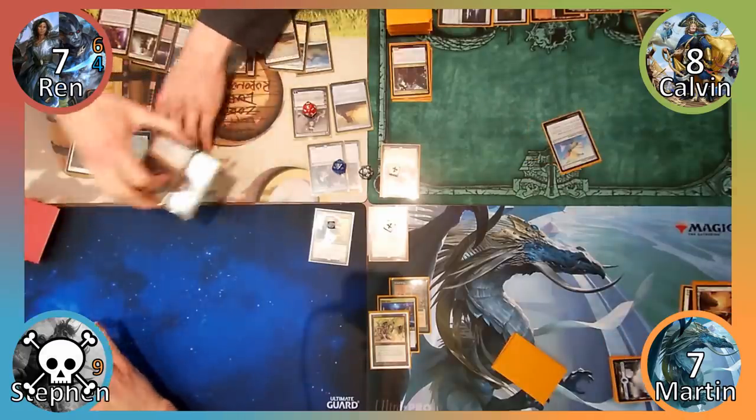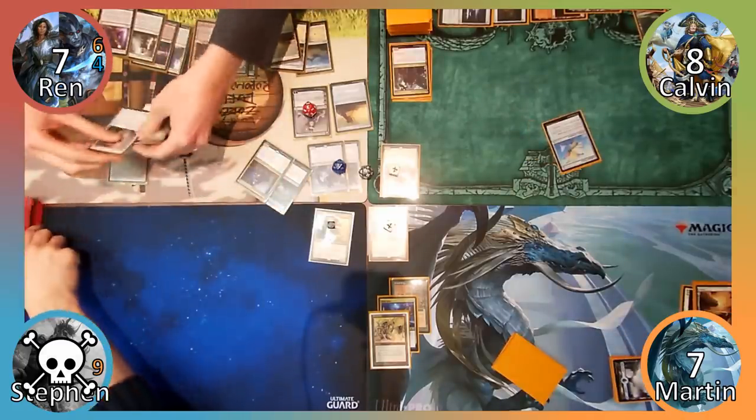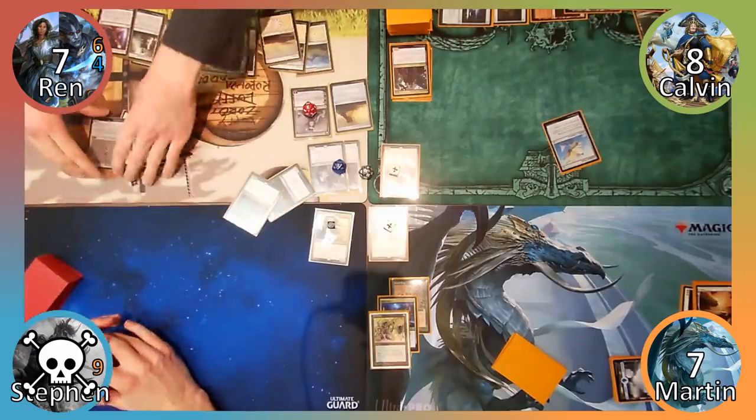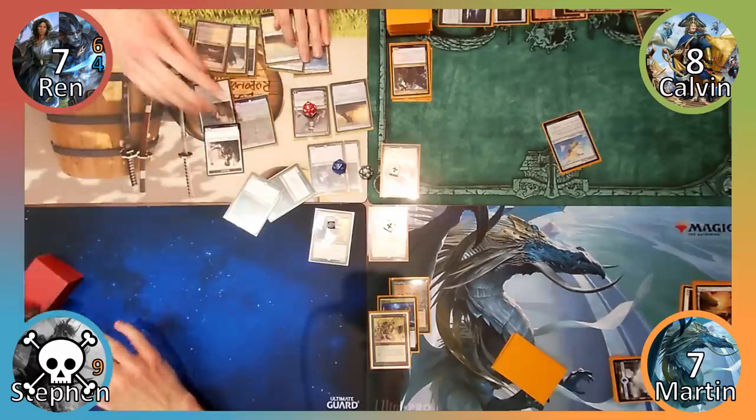Wren wastes no time and moves straight to combat, dealing Martin and Calvin lethal damage in one attack, ending the game. Thank goodness for Teferi's Protection, am I right?